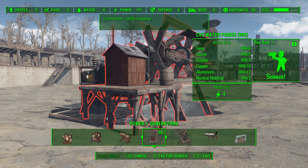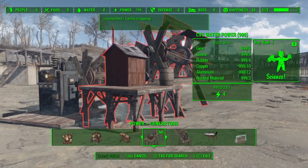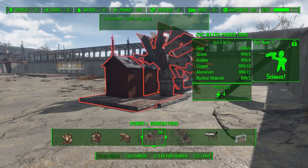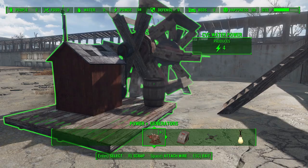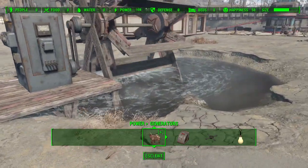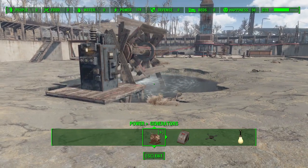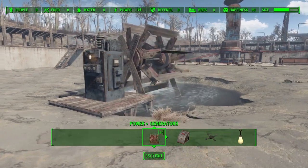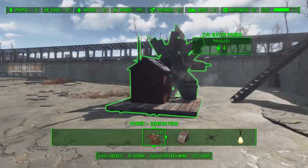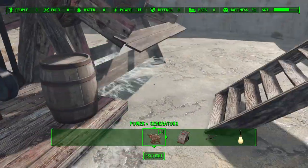There is one thing though — they don't actually need water. I don't know if there's some way the mod maker could make that a requirement, but I can literally just build it right there on solid ground and it still produces power and spins. As long as you use it in an RP nature and actually build it in water — even if it's just a weird puddle in the ground — it makes for a cool aesthetic power system that feels like something they would build in the post-apocalypse, just ramshackle and thrown together with wood and gears.